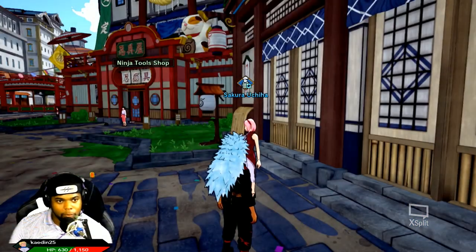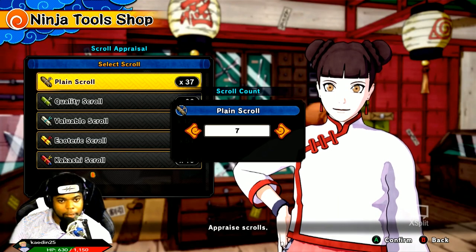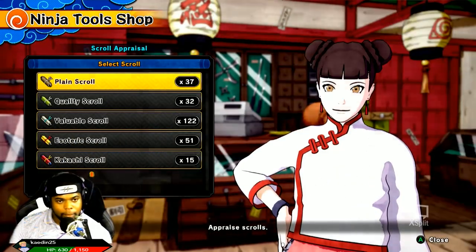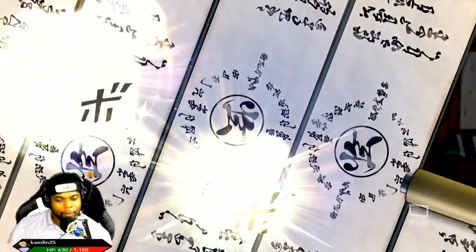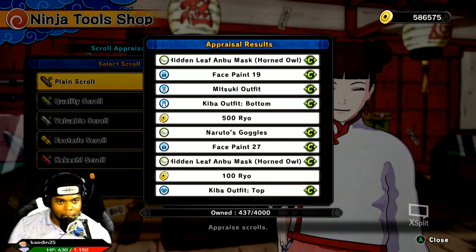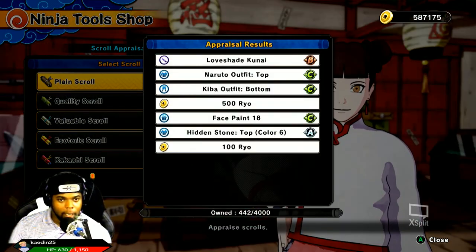Let's go ahead and head over to those lovely plain scrolls we just received and open those up. Probably a whole bunch of duplicates, but we'll see. We got face paint 12 out of those 10 boxes. And we got face paint number 7, color number 5 — that's something new. Never count the plain scrolls out — you might just get something new. Nothing new after that, just money. 7 of those, and nothing new there at all.